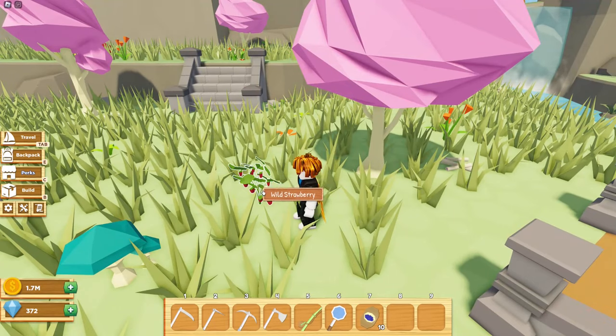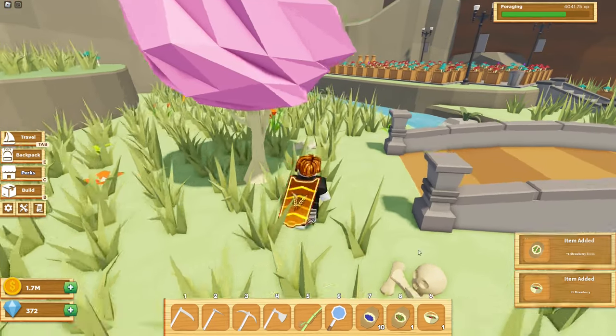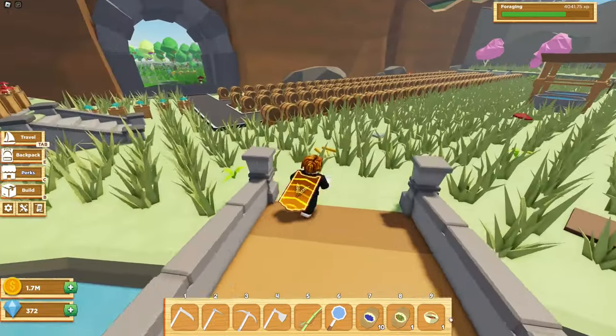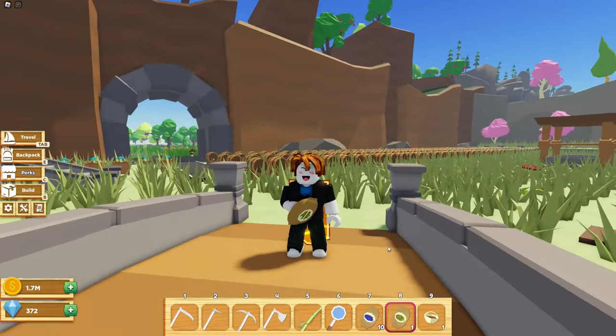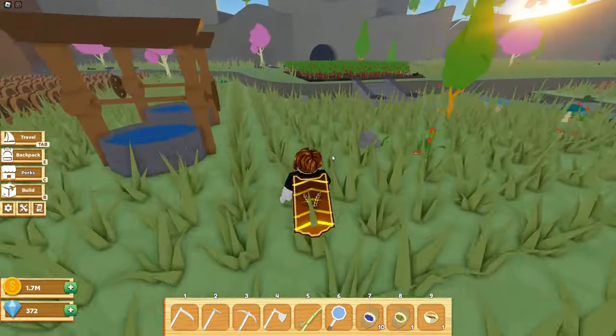Here's one right here — a wild strawberry. Let's collect that and it should unlock the seeds. Just go talk to Tom and then you can buy the strawberry seeds, which are the best seed in this area. As you can see, I've planted some over here.